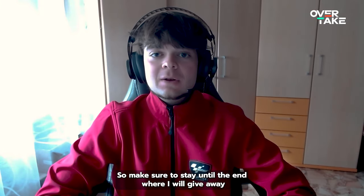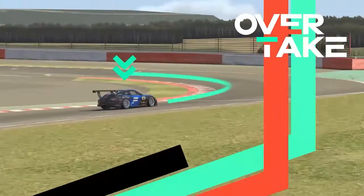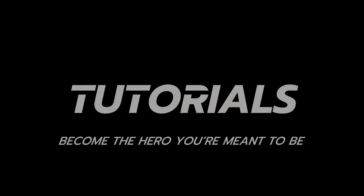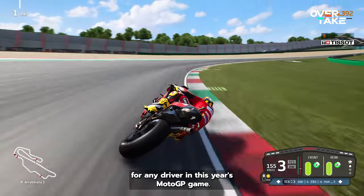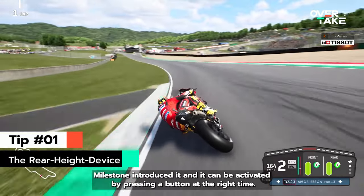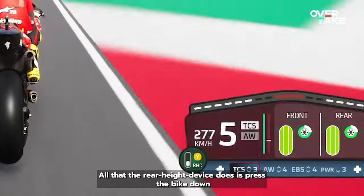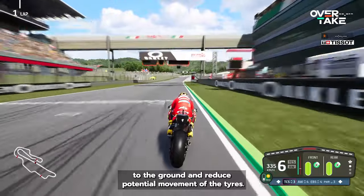Make sure to stay until the end where I will give away a small secret from me. Let's begin with one of the biggest changes for any driver in this year's MotoGP game. You can now control the rear height device. Milestone introduced it and it can be activated by pressing a button at the right time. All that the rear height device does is press the bike down to the ground and reduce potential movement of the tires.